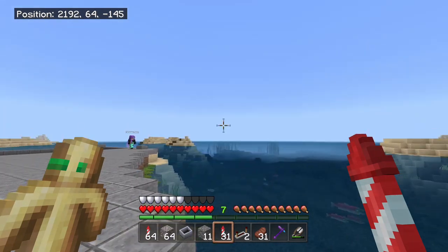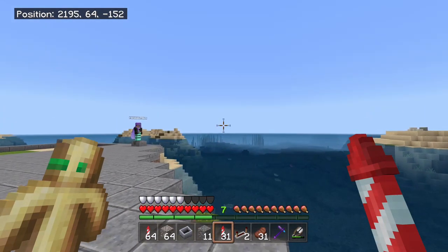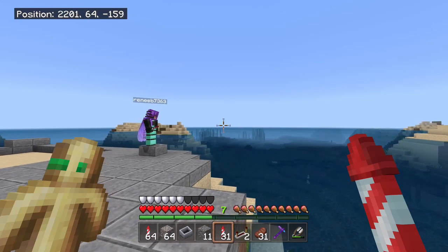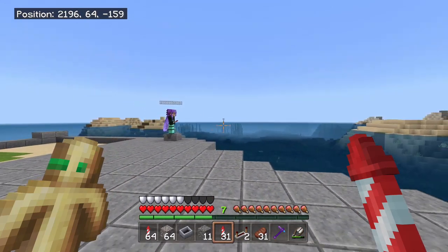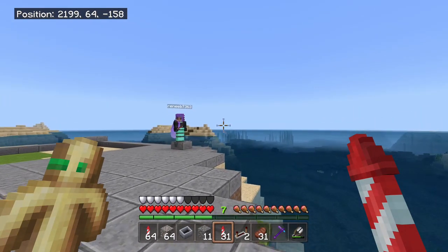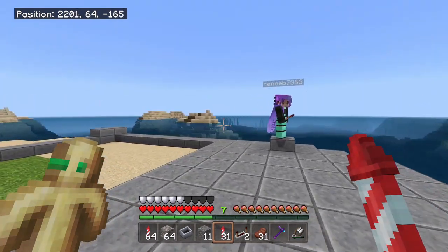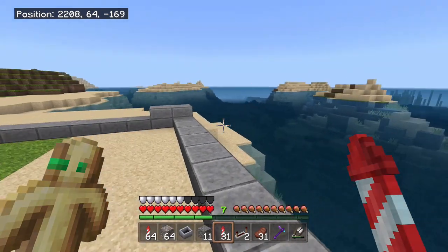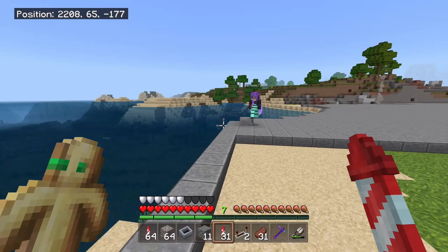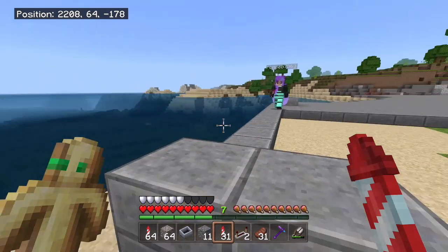We're definitely a big fan of Corralis and all of the stuff that he's done with his Hermitcraft Season 7 builds. He's done a lot of inspirational stuff and we can't wait to take a page out of his book and start using some of his building styles and hopefully make something out of it that comes to be our own. Hey - if you need sand or dirt, come on out here and dig, we're just leveling it all off.